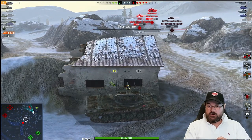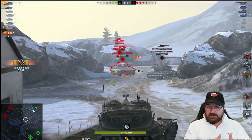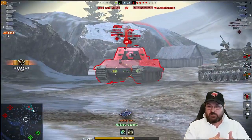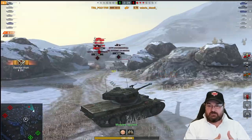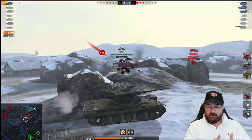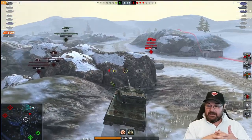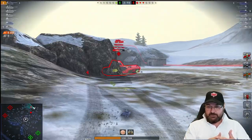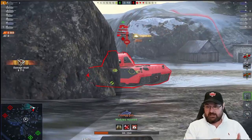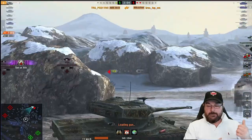True Positive has already got to 6k damage. He's going to finish off the E75 while the Mäuschen just sat there and watched his teammate get annihilated — didn't really do anything despite being in a super heavy with a lot of HP. Now the Mäuschen pushes on to True Positive. True Positive gets a shot into the side, takes a hit, but is fully loaded and should be able to clip him out.